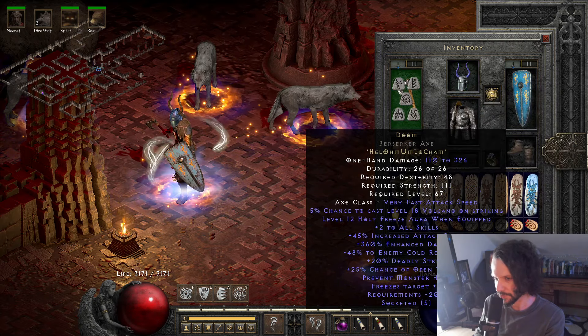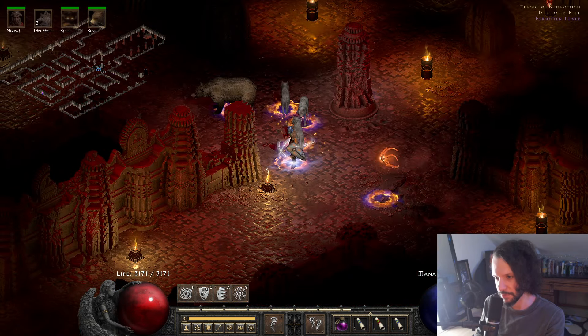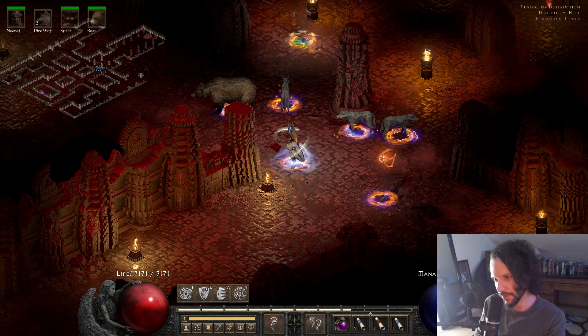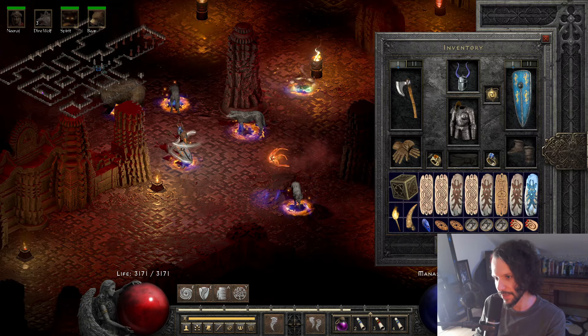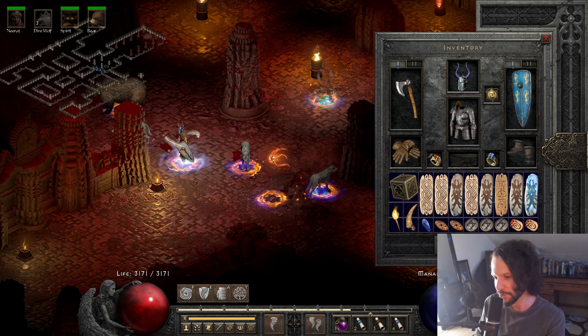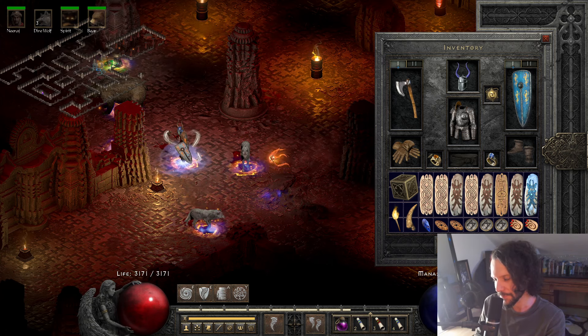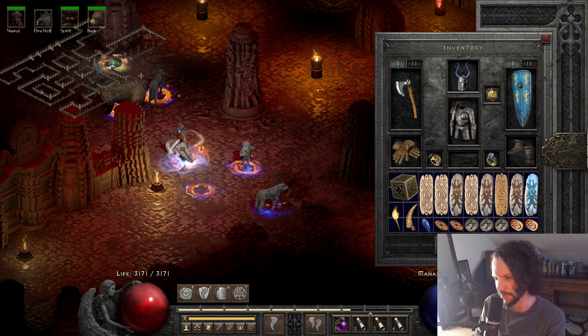Here's a Doom - poorly rolled, but it's the only one I have on non-ladder. Let me show off a little bit of this build. This is my Wind Druid, but I focus primarily on the cold damage and don't really use the tornadoes much. For bosses, yeah, the tornadoes do speed up the kill though.